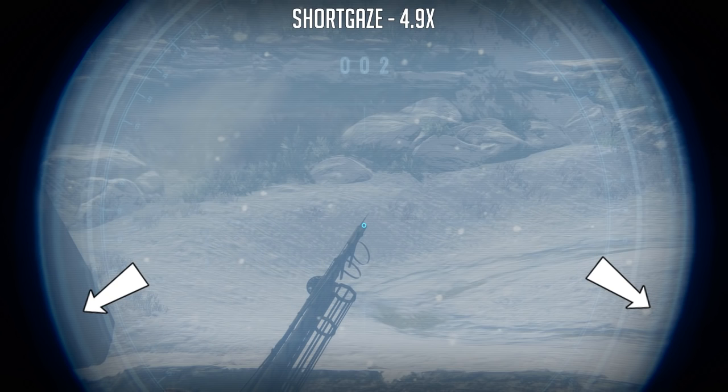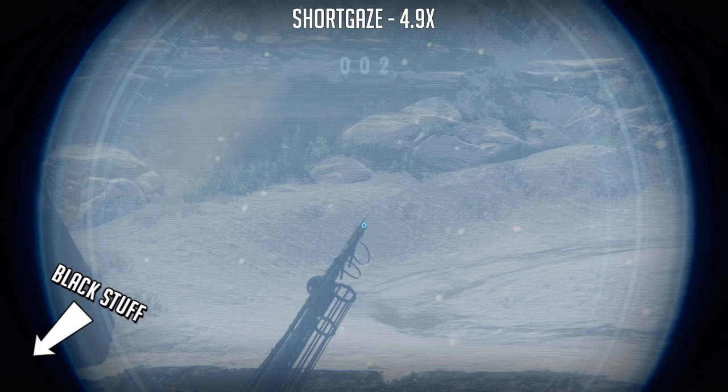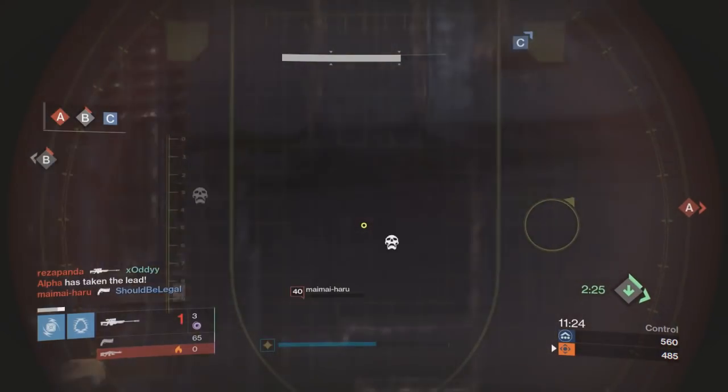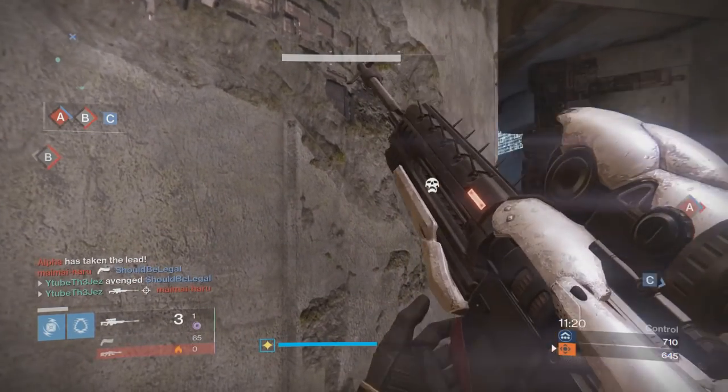Each scope refracts things on the edges a little differently depending on how much black stuff there is — and yes, black stuff is the scientific term. So in summary, the Devil's Dawn scope is actually the same as Short Gaze and Ambush. Huge win for us because this makes it viable in PvP.